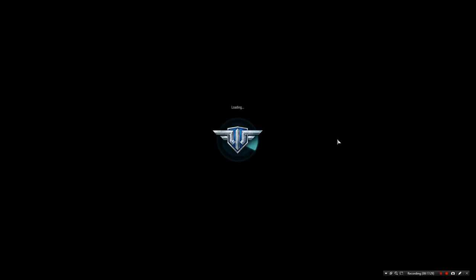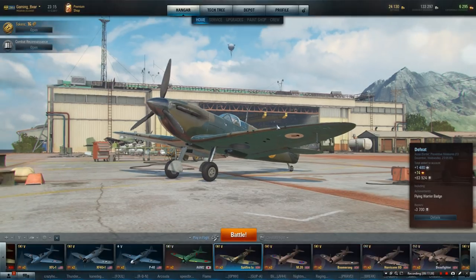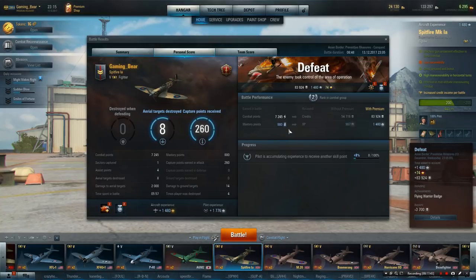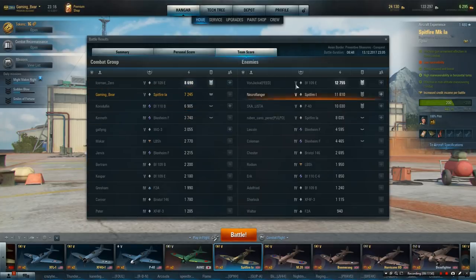Gun laying — something on the tail, a little bit more that way. And something to toughen this up a bit. 83,000 credits, very, very nice. Second rank. Let's look at the team scores. Von Jack — from Feed. No wonder. 12,755 — he's puppy stomping. And Neuroflanger, very, very nice — 11,800 points. Ruben Canna, all of these guys — also in a 1A, I hadn't realised until now. Coming out with an 80,000 score. So it shows that this is a similar sort of level of what you'll achieve in this. It's a really nice plane.